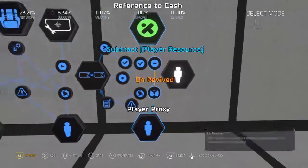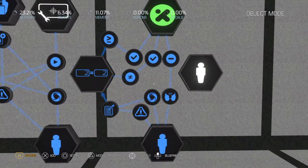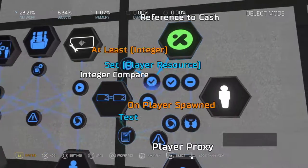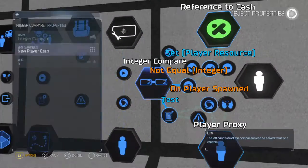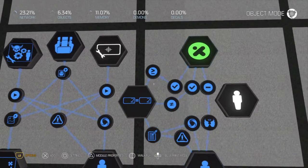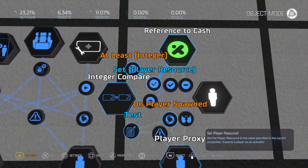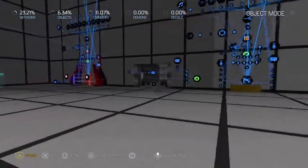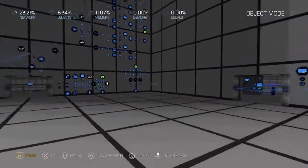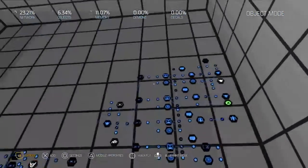This is the player cash system for when you spawn and join the match — you know how in zombies when you come in late you get 1,500 points? Well, that's what this is for. It decides whether to give the player 500 or 1,500 points depending on the round. If it is round 5 or higher, it'll give players 1,500 points once they are revived or come back into the game. I haven't got a death system worked out yet — I haven't done the death system or the regenerated health system, but I plan on doing those later.